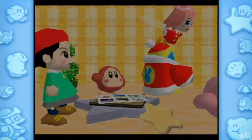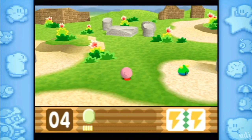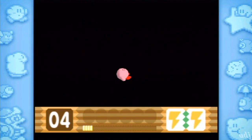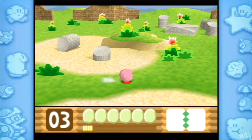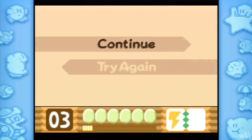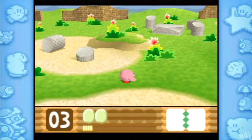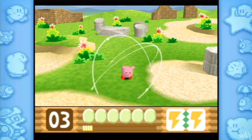Before we go take on the boss, I just want to go ahead and die so I can have enough health for the boss, you know? It's a brilliant tactic. These powers carry over when you exit the level — very important.